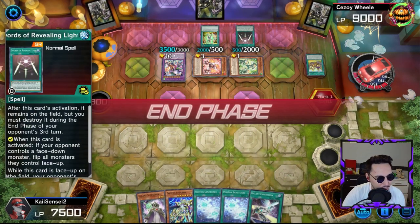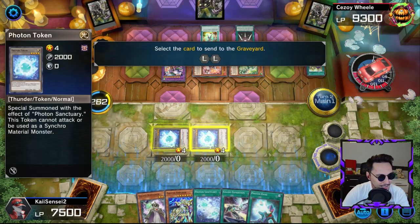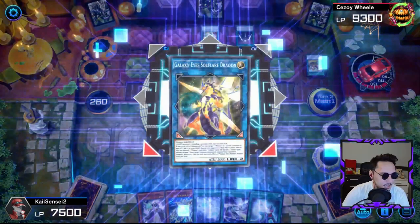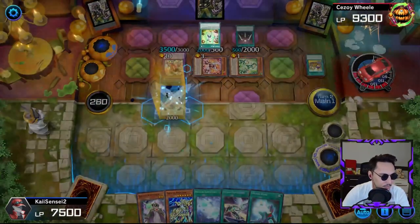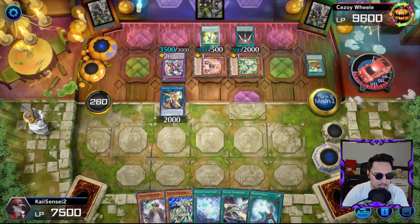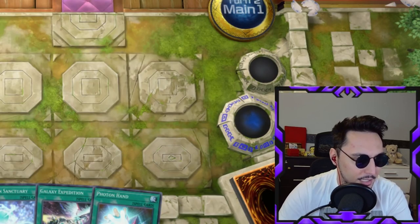Swords of Revealing Light — for what? We're gonna go straight into our link summon with two tokens, which is gonna enable us to hopefully get a card. He's just gonna keep gaining life points, and the problem is if he exceeds 10k then it's gonna be a problem.